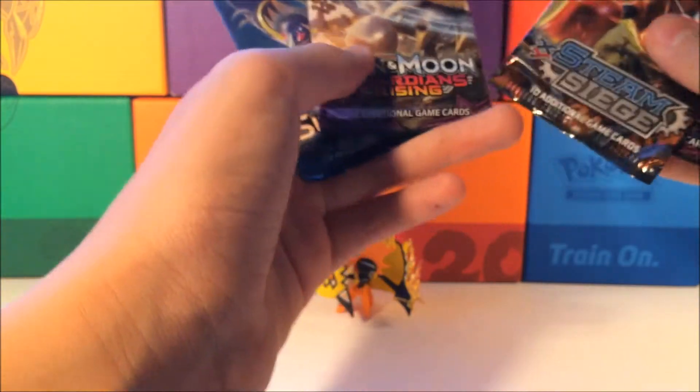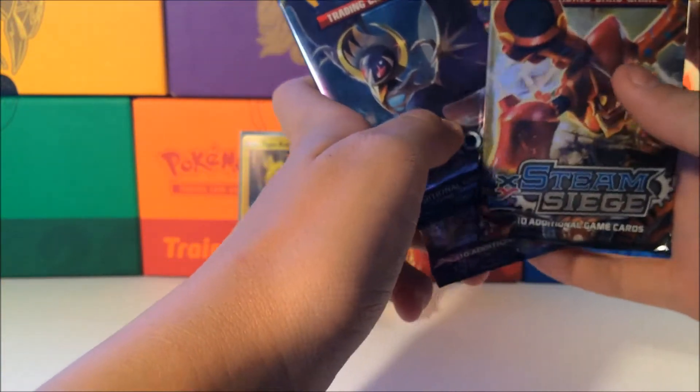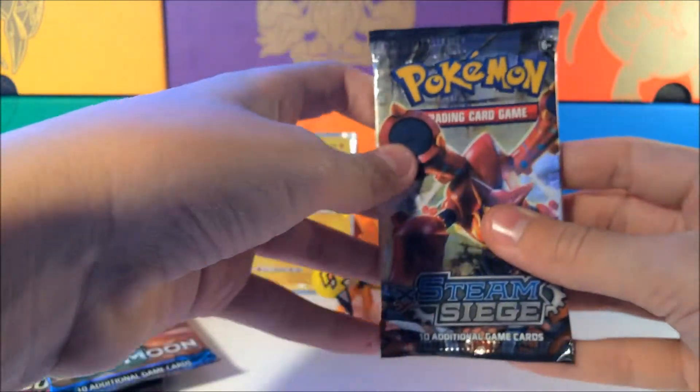And our four packs that we get — we got two Guardians Rising, Steam Siege, and Sun and Moon. I'll start off with Steam Siege, go on to Sun and Moon, and then Guardians Rising. Hopefully we can get a Shaymin out of this pack — I've heard many people pronounce it differently, 'Shaymin' or 'Shaymin.'